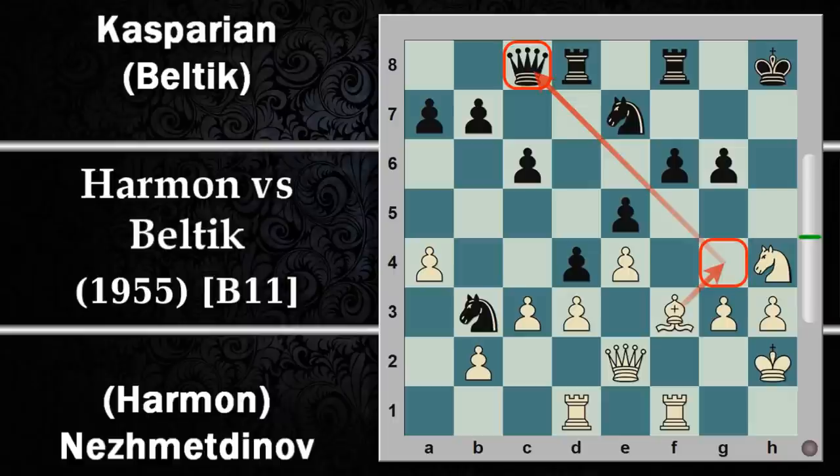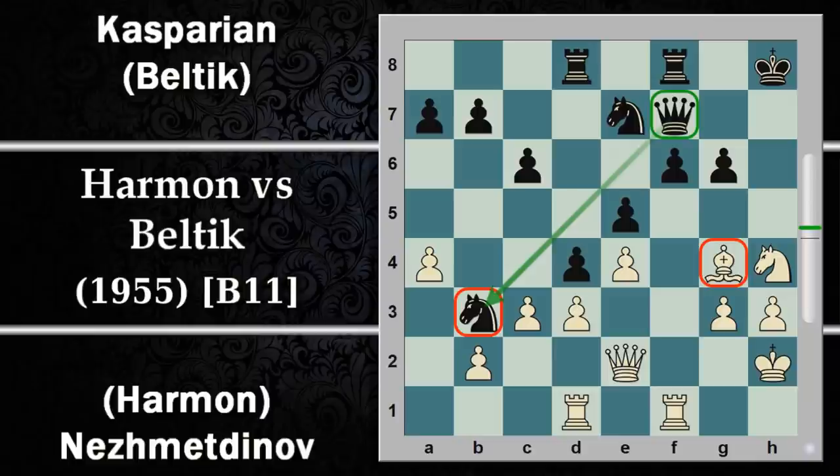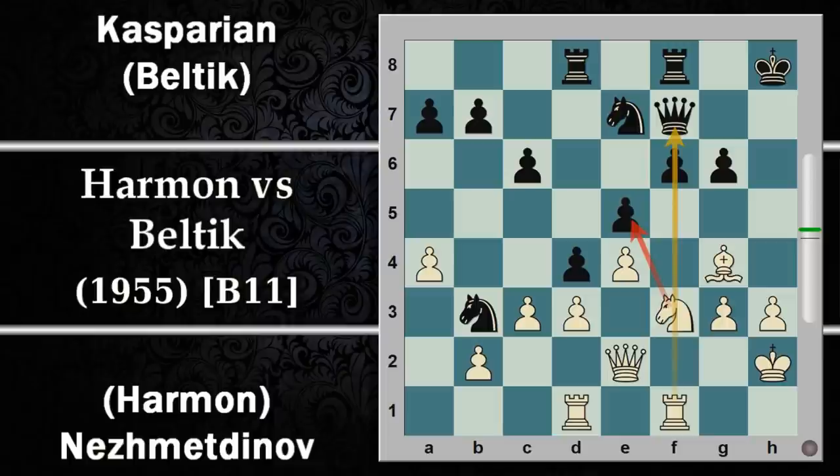Viceversa si gioca alfiere F3 come detto. Lo scopo è portarlo in G4 in fastidio alla donna avversaria che si sposta subito in E6. Sulla giocata effettivamente alfiere G4 la donna si può spostare in F7 e continuare a difendere il cavallo. Questo sarà una spina nel fianco del bianco perché è un cavallo così piazzato che può dare fastidio sul lato di donna. Anche il piano di portare la donna su G4 per il bianco è un po' tramontato, per cui viene giocata cavallo F3.